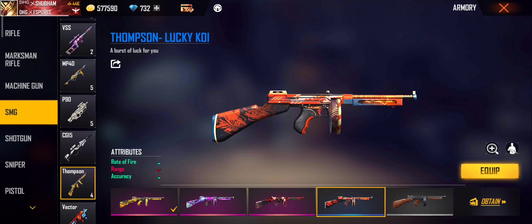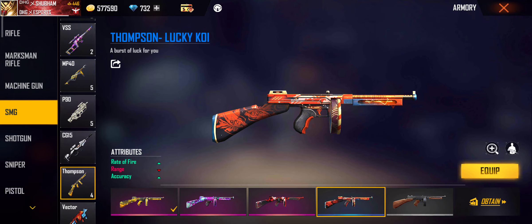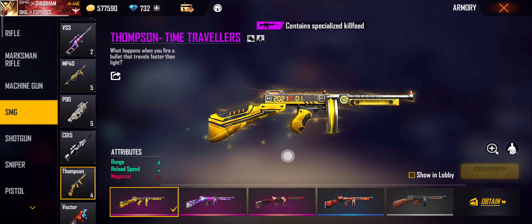I will suggest you this skin — you will get it for 99 diamonds. This skin will be better and if you have to remove it you will get approximately 1070 diamonds back. You can get the skin for 99 diamonds with single rate of fire and single accuracy. This skin is bigger than that one and so many people will get this skin — it has a time travel theme from the crate.